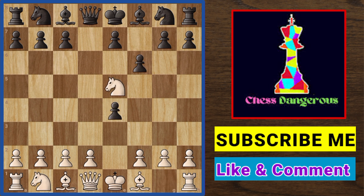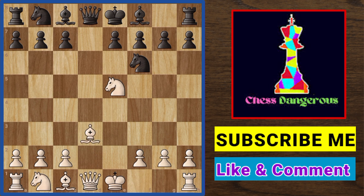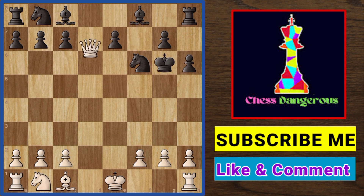Here also, if black plays pawn f7 you will play the same way as before. Now if black ignores our knight and develops his own knight, we play pawn d3 or d4. Black takes and we recapture with the bishop. Now if black plays pawn g6 or h6, we can win the black queen.